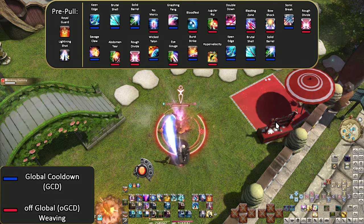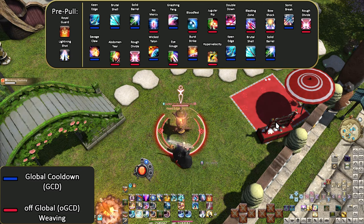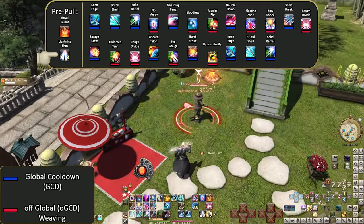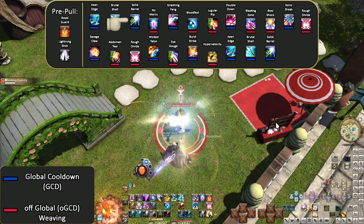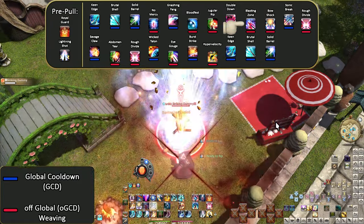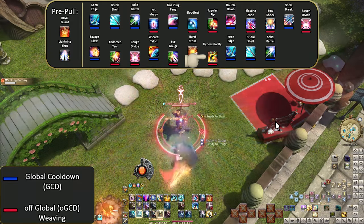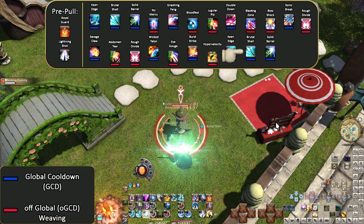Let's finish with one last karaoke opener — the busiest it gets. Pre-pull: Royal Guard. Lightning Shot. Keen Edge. Brutal Shell. Solid Barrel. No Mercy. Gnashing Fang. Bloodfest. Jugular Rip. Double Down. Blasting Zone. Bow Shock. Sonic Break. Rough Divide. Savage Claw. Abdomen Tear. Rough Divide. Wicked Talon. Eye Gouge. Burst Strike. Hypervelocity. Keen Edge. Brutal Shell. Solid Barrel.